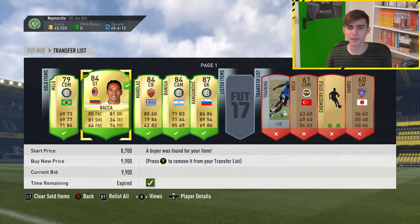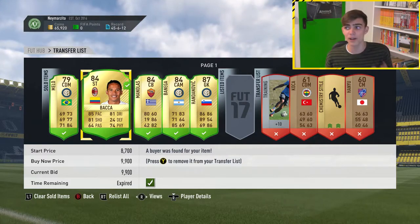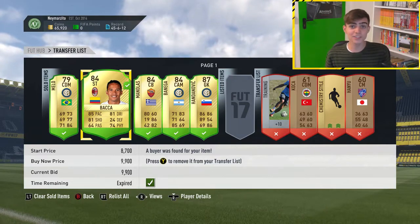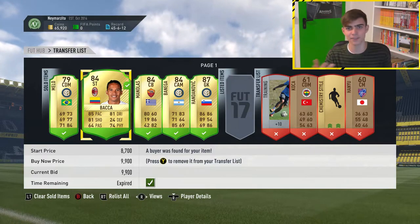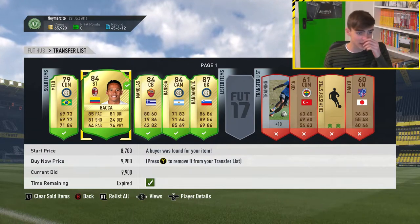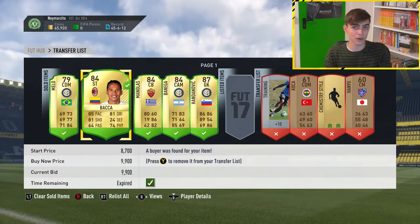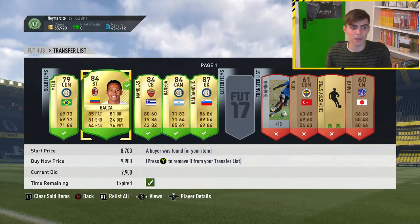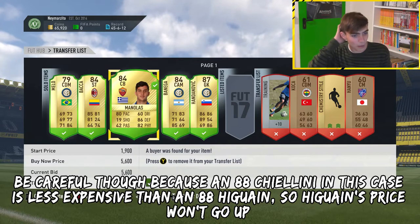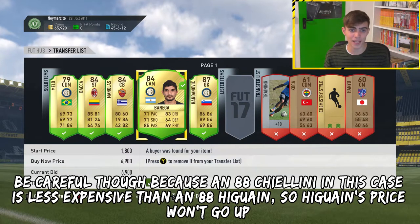Baka I bought for like 3k, and at the moment before this squad building challenge came out he was like 1.5k. I bought him some time ago so it was more expensive, but I still made like 6k profit taking the 5% off. So if everybody wants these players, people are gonna list them for loads more money on the market, and people are gonna buy them anyway because they need them to complete that squad building challenge. And then we've got Manolas, which I made a couple of k from, and Benega, I made a few k as well.